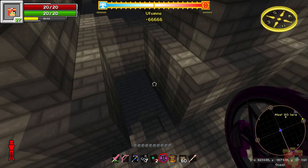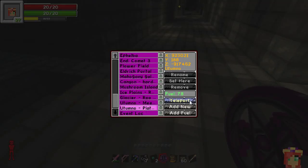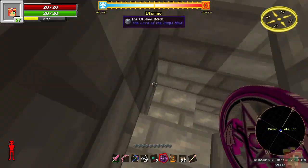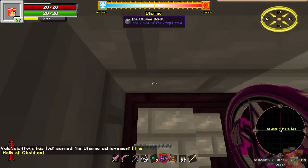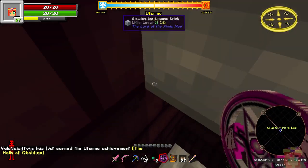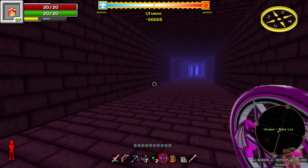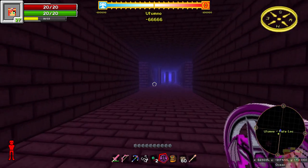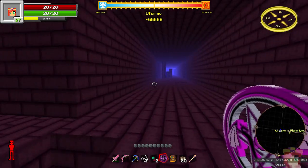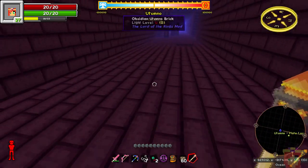That special pick will let you mine the ice bricks here, and further down the Obsidian Utumno Brick - it's sort of a brick red, kind of, and it's also very dark down here. There's my night vision kicking in. You pretty much need night vision down here because torches don't have much of an effect - they don't really work that well at all down here.